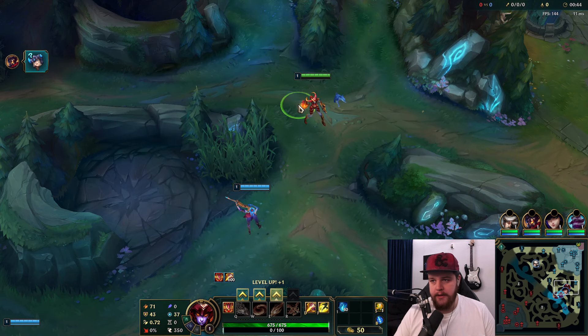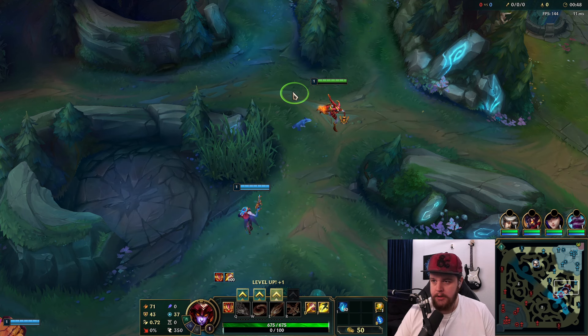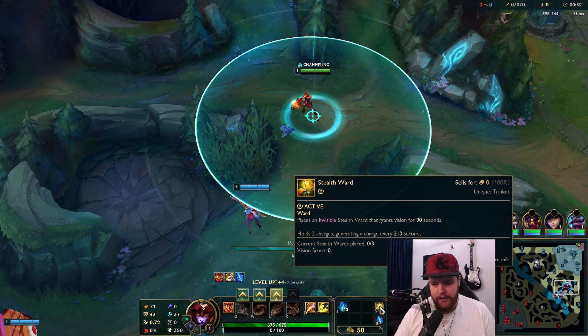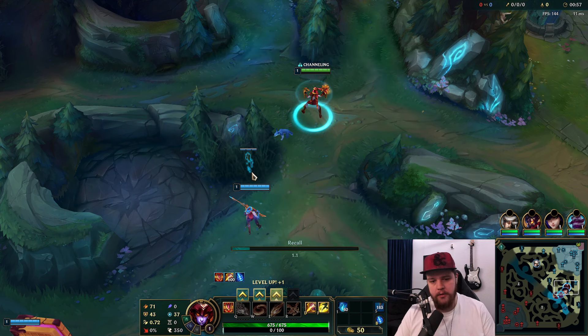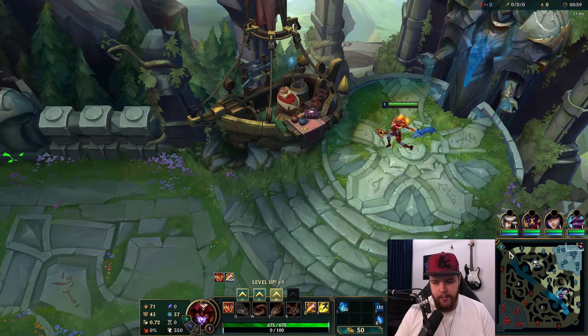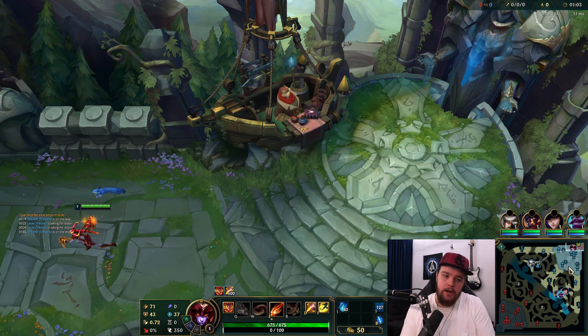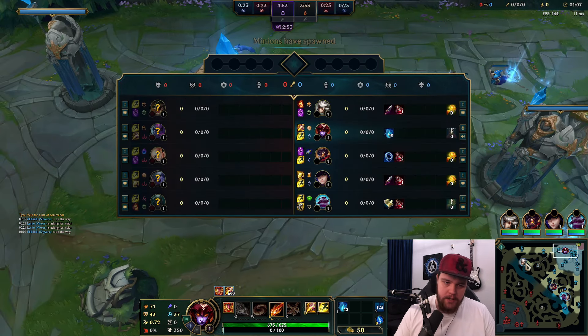It's a very strong Shyvana build, for sure. The only downside about Shyvana really, when it comes to playing her, is that for either build setup - whether you're going for the bruiser-AP build or the full AP build - you need that first item. That first item is your power spike. The moment you get it you're fine, but you have to get there.